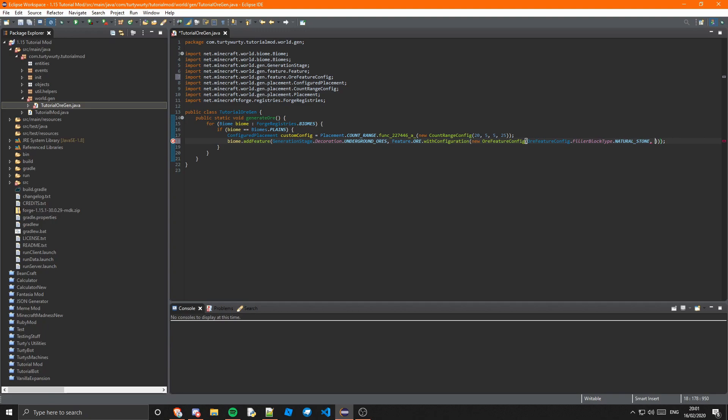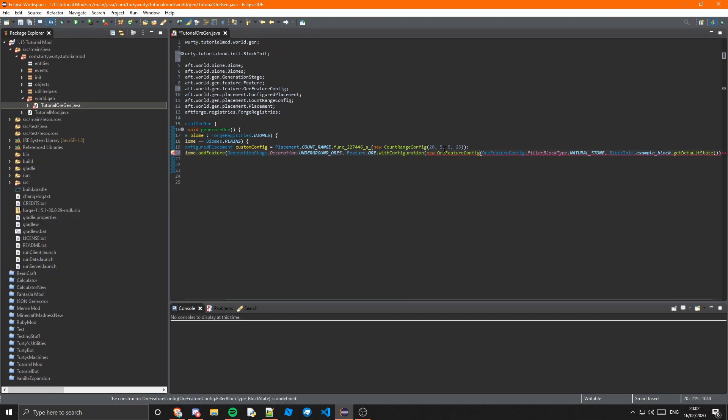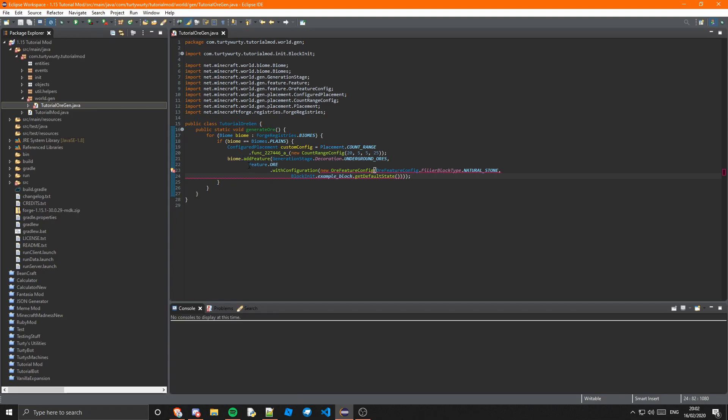The next parameter is the block that you want to generate, so I'm going to do BlockInit.EXAMPLE_BLOCK.getDefaultState(). If we import BlockInit there we go. Then the next parameter is the size — the maximum vein size — and I'm going to set that to 10. After closing two brackets you can do .withPlacement and pass in our customConfig.